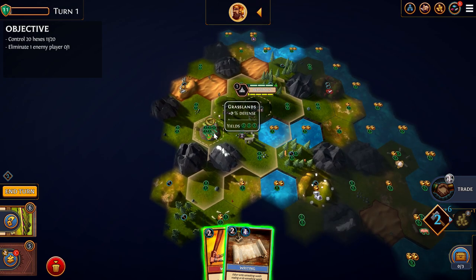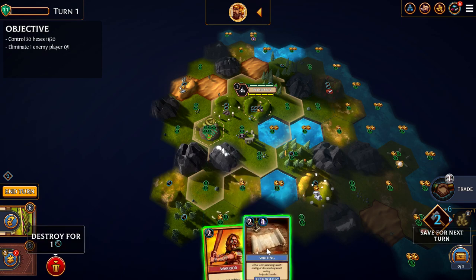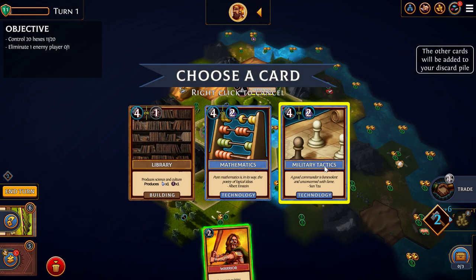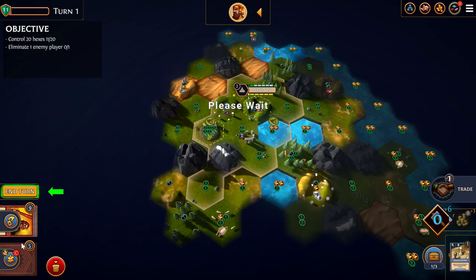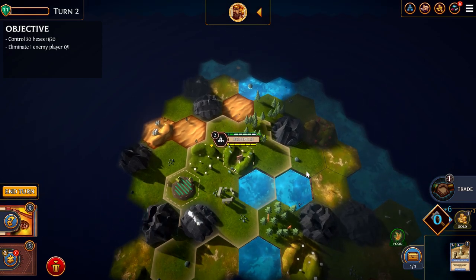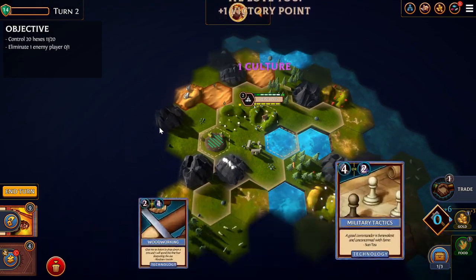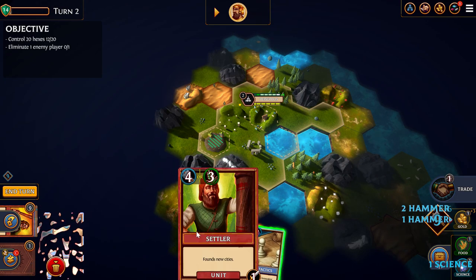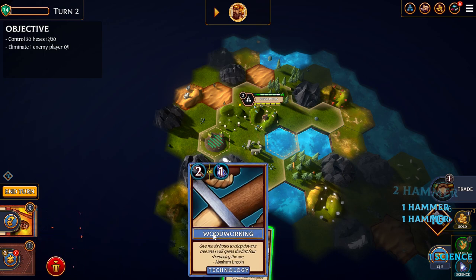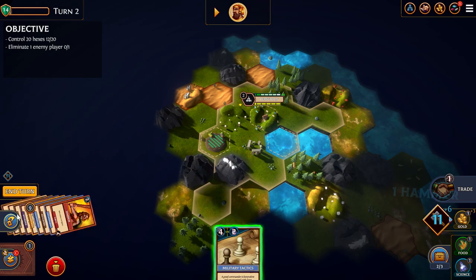That was the best tile to build the farm — the only tile with three food. We can also advance our Writing a little bit. We want to get through Military Tactics to Barracks, so we can keep it for the next turn. We won't have the hammers to build the Warrior next turn, so we might as well shove it back into the deck. What is important is to crack Military Tactics before we reshuffle our deck.